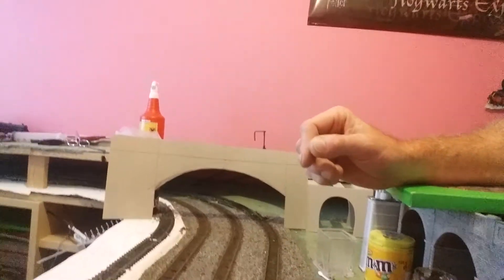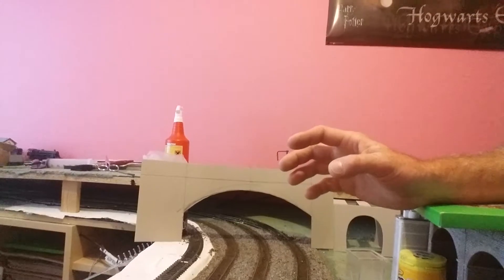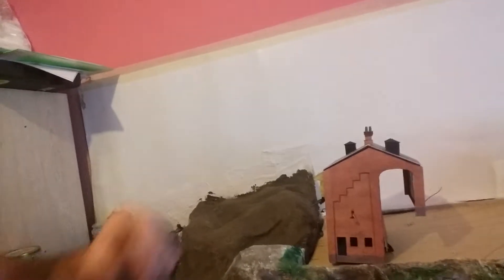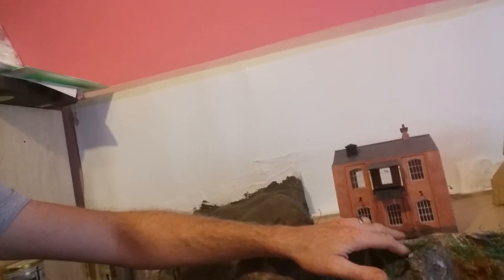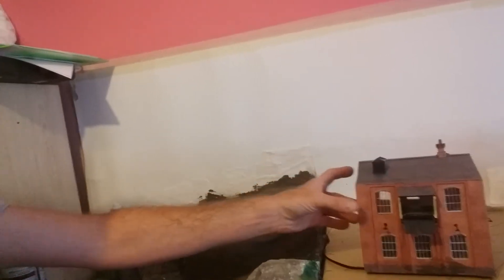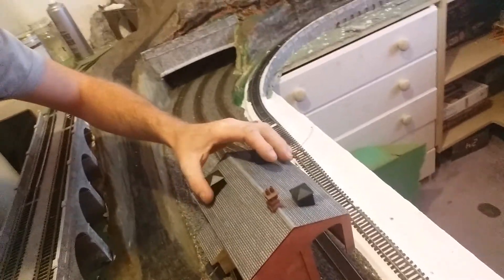To be quite honest, with the mass majority of this stuff I'm guessing as I go along. The coal station — I've actually built that already. Again using Metcalf card kits with sheet card. I've built that, all the lights work, there is a working fire inside and up above. This will be going in that cut-back corner in the fiddle yard. If I take the lid off you'll be able to see inside.